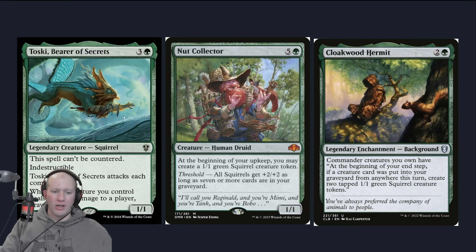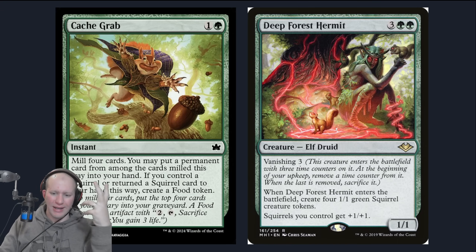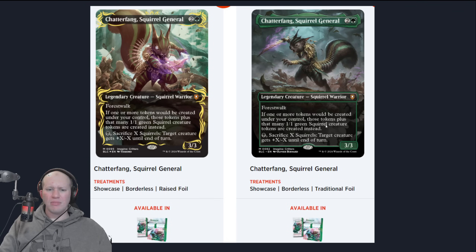Toski — buff up a huge Toski, throw it at people, and then draw cards from it. Cloakwood Hermit creates green Squirrel tokens whenever any creature card is added to your graveyard. Cache Grab is a new one — mill four cards, then get a permanent back into your hand that was milled, and if you control a Squirrel or return a Squirrel to your hand, create some food. Vanishing Hermit buffs your Squirrels and creates more Squirrels. The new Chatterfang is not going to be in this deck unfortunately, but the original Chatterfang is a card you can potentially add. Create more Squirrels, and then sack Squirrels as well.